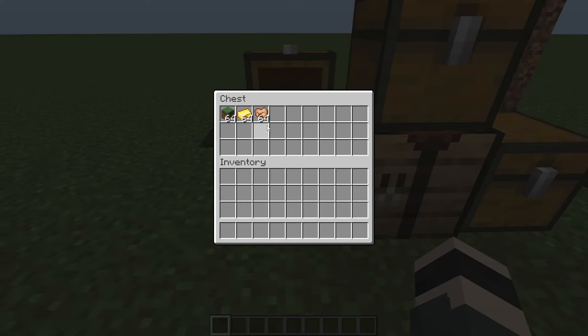The third thing this mod does — and I'm not sure what use case this has — is that you can use the scroll wheel with your mouse and it will transfer items to your inventory one at a time. I don't know what use case this has, but it's a pretty interesting feature. If you find it useful, this feature is for you. Let's get onto the next mod.